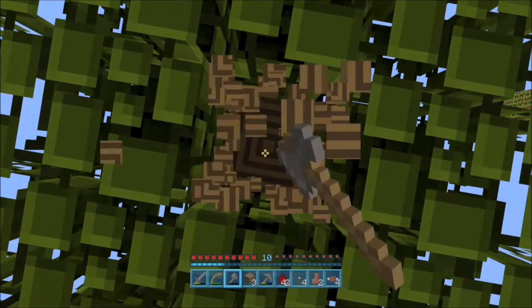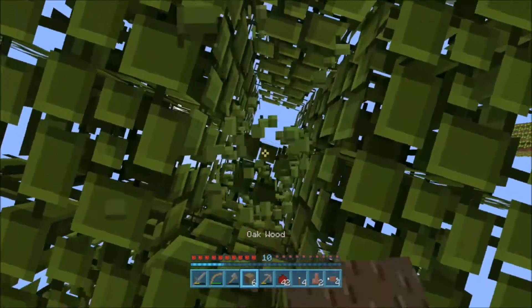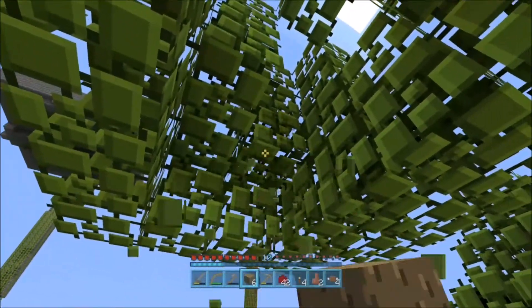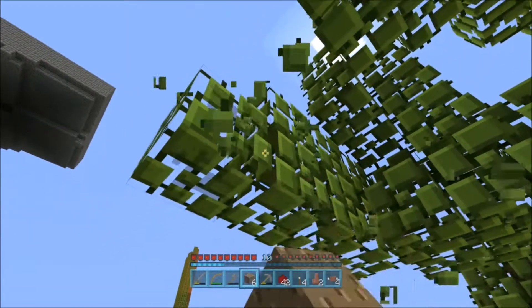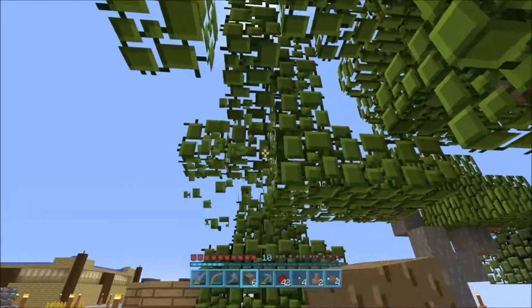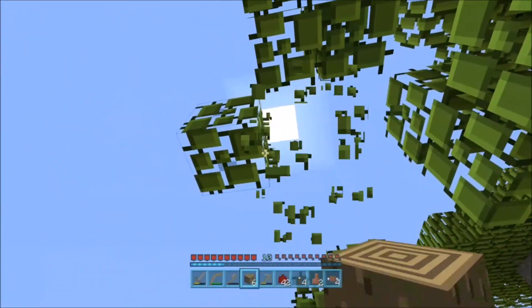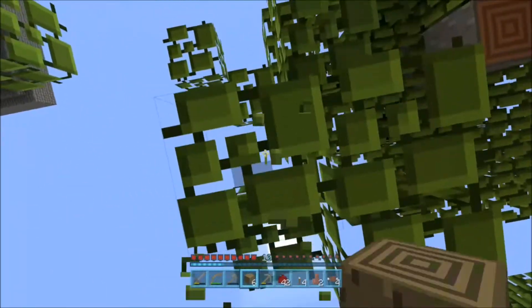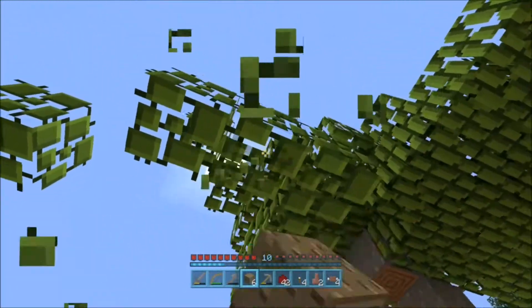We're just gonna break out one of these oak trees and then grow a jungle tree in its place. Hopefully we don't lose a jungle sapling in this process, because we only have one. And I still find it ridiculous that jungle trees have such low sapling drop rates — I don't know why they have such low sapling drop rates.